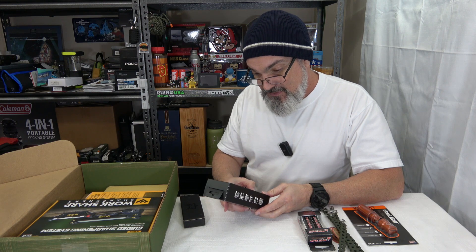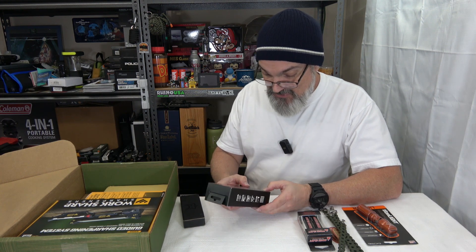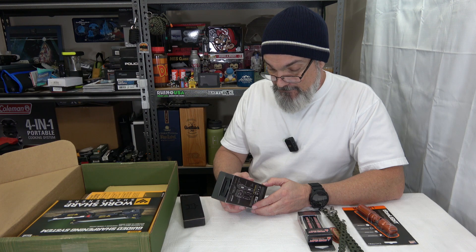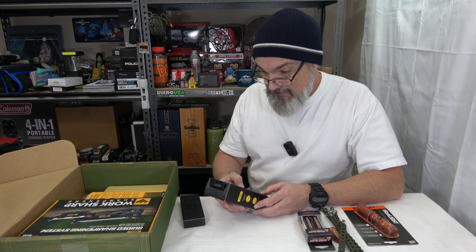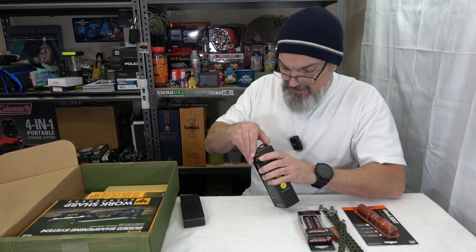We got a Nitecore 3,000 lumen M Turbo flashlight. The beginning of the EDC flashlight revolution! 3,000 lumens, 220 meter throw distance, impact resistant to one meter, IP54 rating. Let's open this thing — I'm a sucker for a good flashlight. I've got a bunch of really good ones.